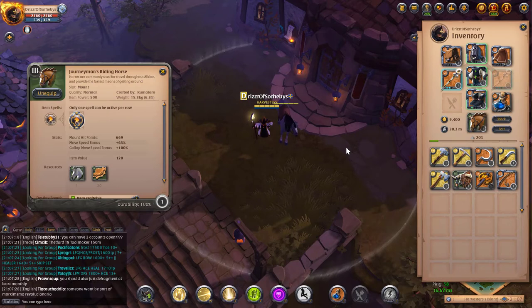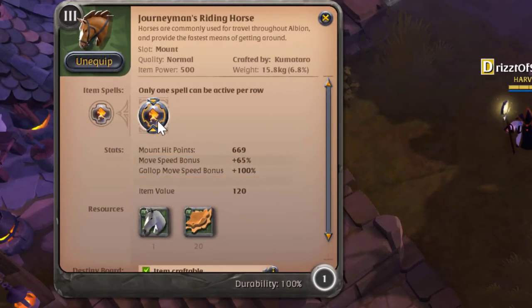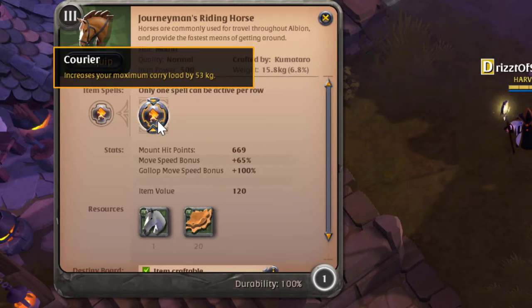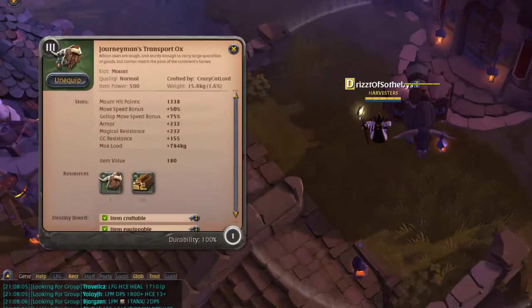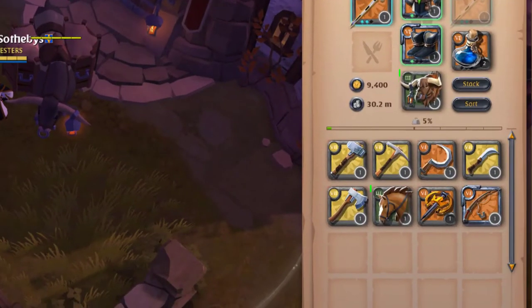So what kind of mount should you get? Horses are faster than oxen, but they don't let you carry as much stuff. If you don't plan on gathering resources like mining ore or chopping trees, then a horse is probably the way to go. By comparison, oxen are slower than horses, but you can carry way more stuff with them. If you want to gather resources, you want a transport ox. Of course, there's nothing stopping you from buying both.